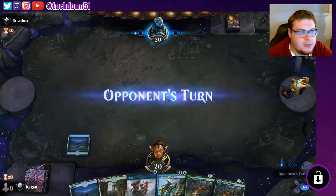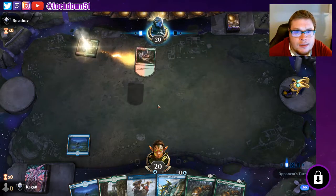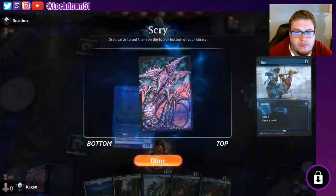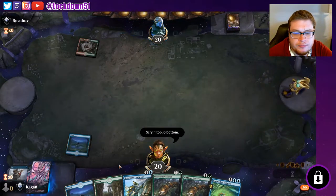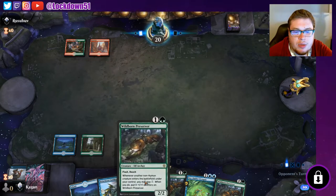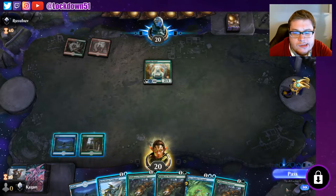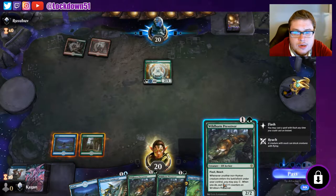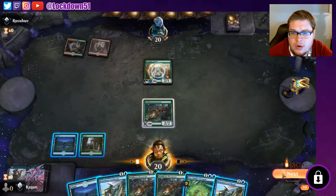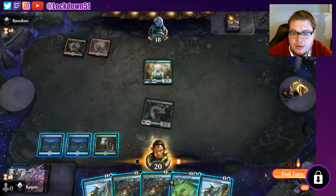We'll keep and we'll pass, see how it goes. Opponent plays Temple of Abandon. We take a Sea Dasher, take another Wildborn. It's an interesting choice whether to play Brineborn first or the Preserver first. Against this I'll just go Wildborn — you can attack in better with a Wildborn. Another Brineborn, alright. I'll offer a trade here. If I was offering a trade, maybe I should have just done Brineborn — that was probably better.